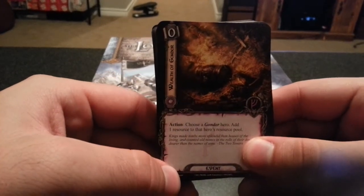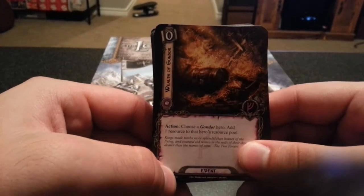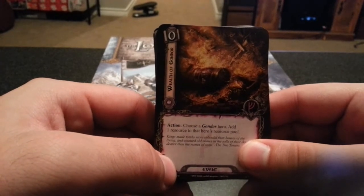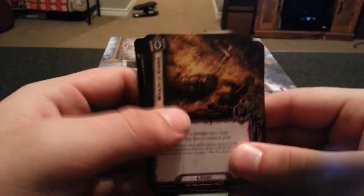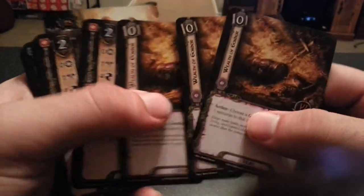Next we have Wealth of Gondor. Choose a Gondor hero — add one resource to that hero's resource pool. With the right setup, that's essentially three free resources right there.